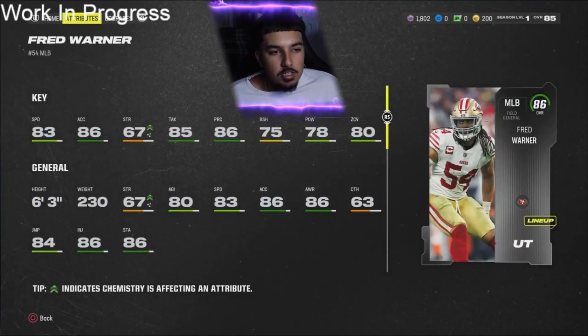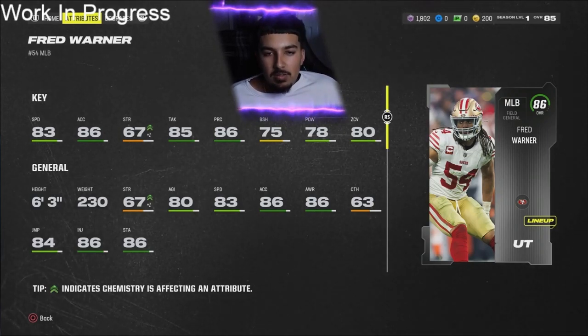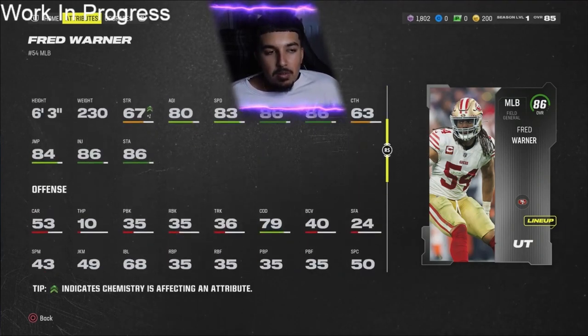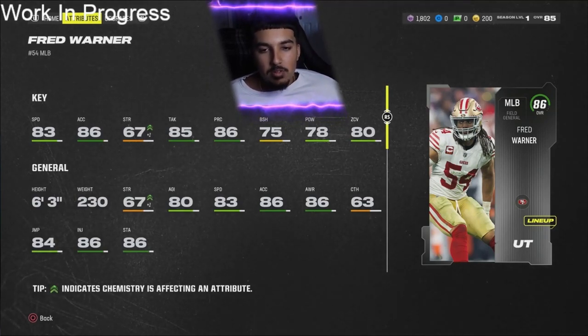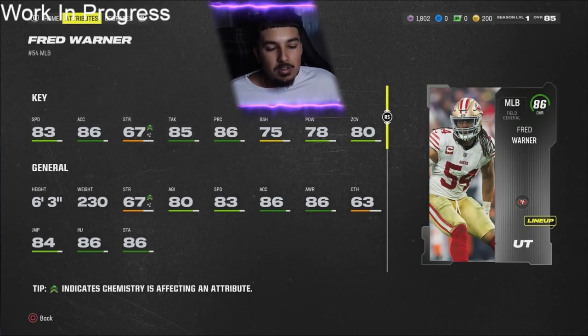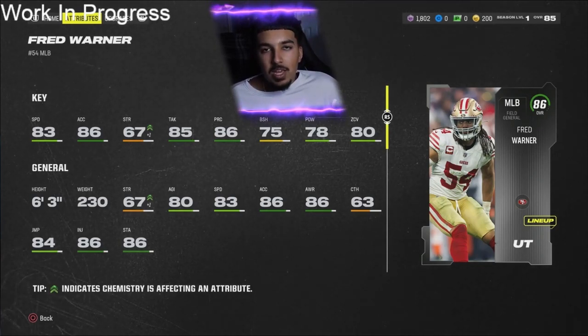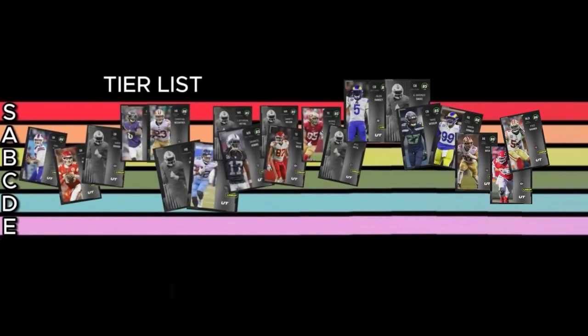Fred Warner — 83 speed, 86 acceleration, 85 tackling, 86 play rec, 75 block shed, 78 power, 80 zone coverage. This card can do it all. Even though he's a little slower at 83 speed, that 80 zone makes him phenomenal in a 6-1, 3-4, or 4-3 sets. Even if you're old school and don't use safeties at linebacker, this card will get it done. A rating for Fred Warner.